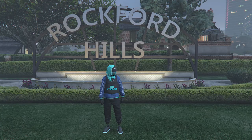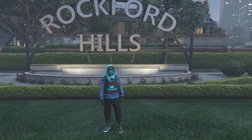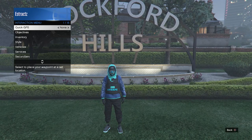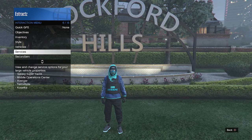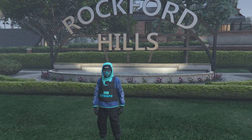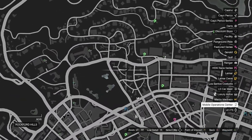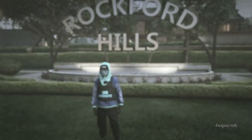We're going to start with this outfit that I'm wearing right here, and we're going to get the black joggers first. To get the black joggers, you're going to want to pull up your interaction menu, go to services, go to mobile operations center, and request your MOC. After you request your MOC, go ahead and hit pause and wait for it to spawn on the map.